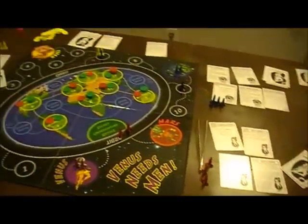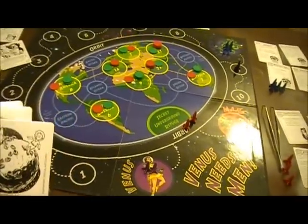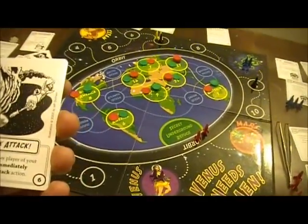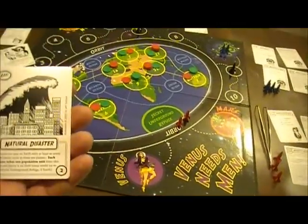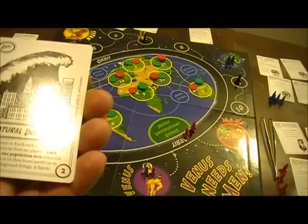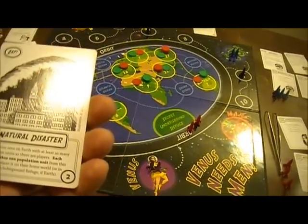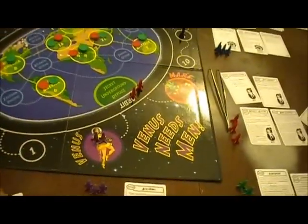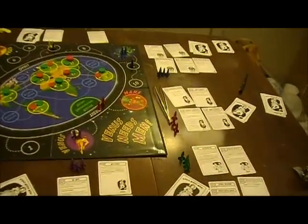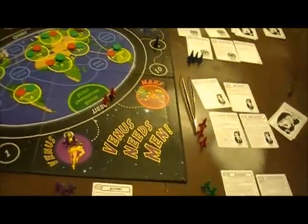Venus looks at their hand. I could steal somebody's top zap card, which would include the polarity reversal — that's not terribly valuable at this point. Well, we want to get to Earth as quickly as possible, and to me that would be moving. We can't move.